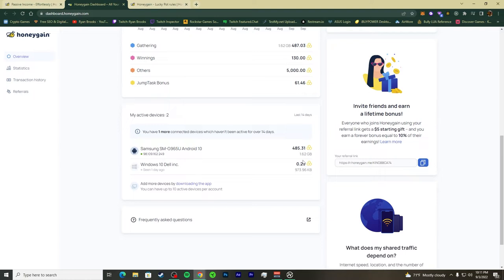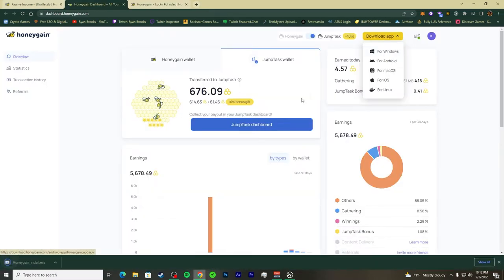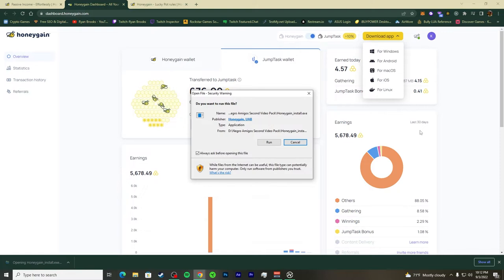I was testing a Dell laptop to see if it would work with HoneyGain — it was getting HoneyGain but I logged it off. After that I decided to make this video and download it on my personal computer. I'm downloading it for Windows and I'll go through the installation wizard, which is really easy — nothing too crazy.